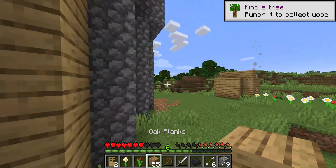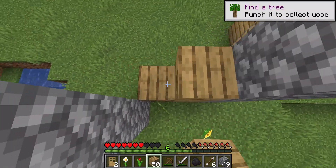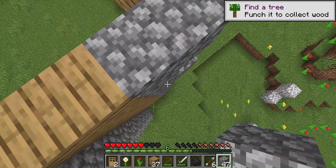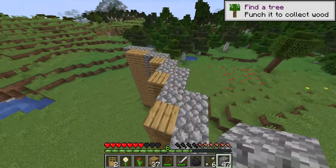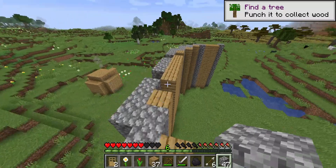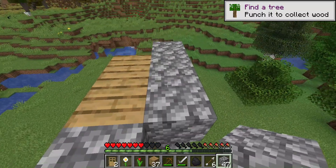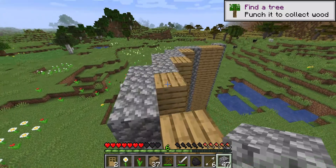Let's just continue placing wood down. That is our excuse for falling so we could place that wood. This design is very material friendly, I'd say. How's the design over there? Material friendly. Let's see — we do that, but then we don't have an end there, but we continue with that pattern. Okay, that actually works.